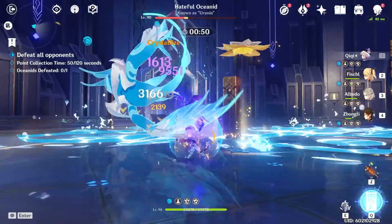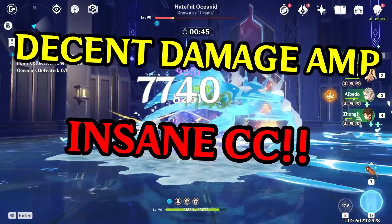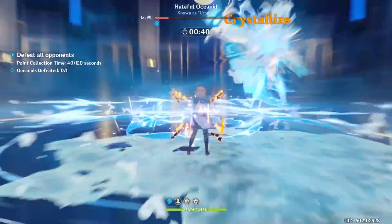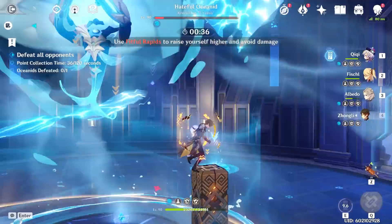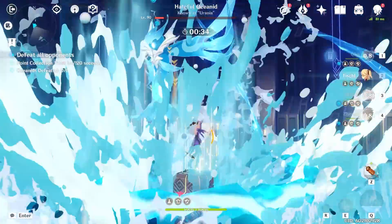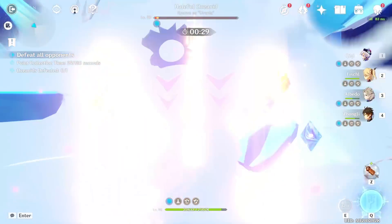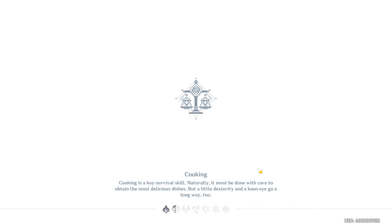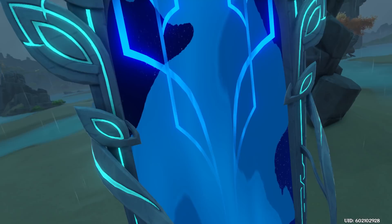Venti is a bit different since his main strength is his crowd control — he has insane suction and decent damage amplification. All three have similar roles with different comparative advantages. So if you're stretched thin on resources and already have Venti and Sucrose, Kazuha may not be a very necessary character. Keep in mind the current Abyss 12-3 is tailor-made for Kazuha, and running two Anemo characters on each team is extremely powerful right now. However, the future is uncertain, and I find it hard to imagine needing so many Anemo supports across all your teams for very long.